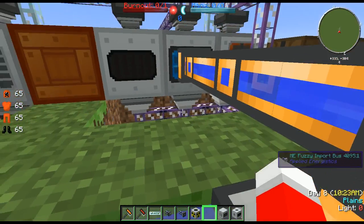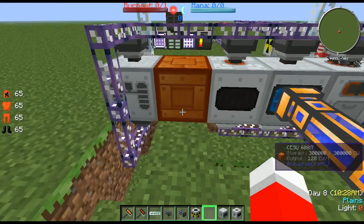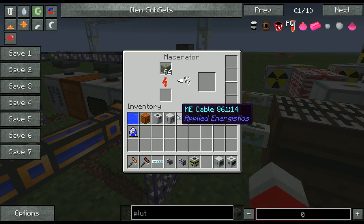We have import buses all along the bottom. They're all blank — they'll just automatically pull in everything. I just have them set to single or stack. It doesn't really matter; stack is just faster.